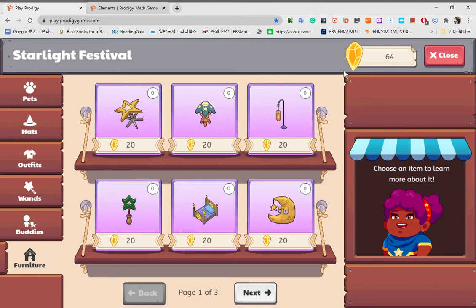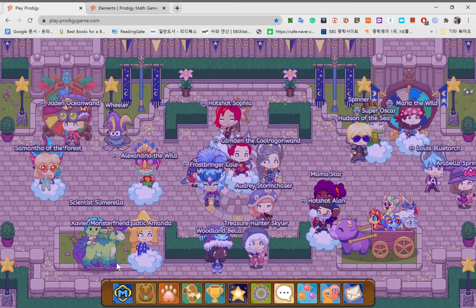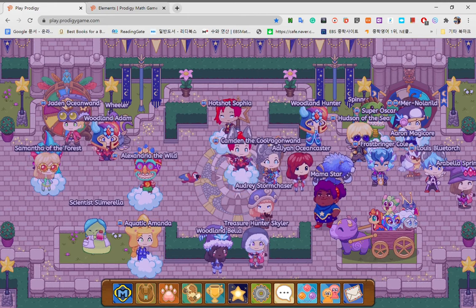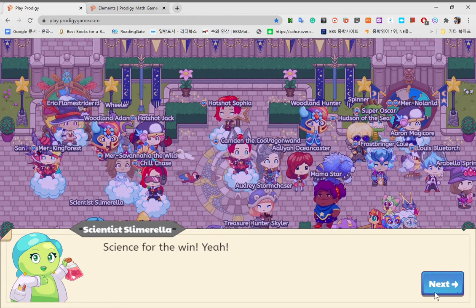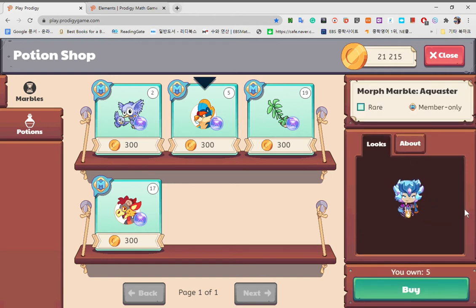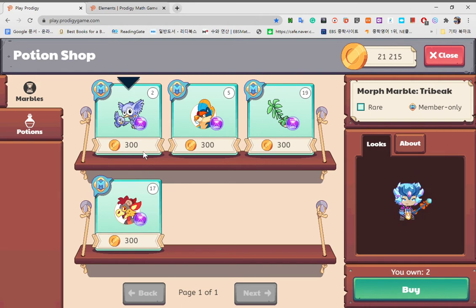You can also buy furniture — wait. Oh yeah, this place. We are at Starlight Festival now. So Mama Star is here right now currently. And you can also go to Scientist Cimarella. Now she's just a scientist. You can buy these morph marbles to transform — my name is Aquaster — or this. I have 17 of these when I didn't really buy any.